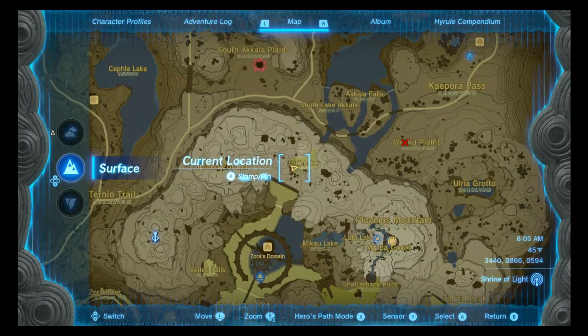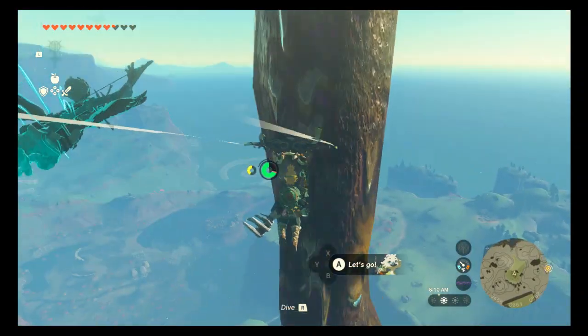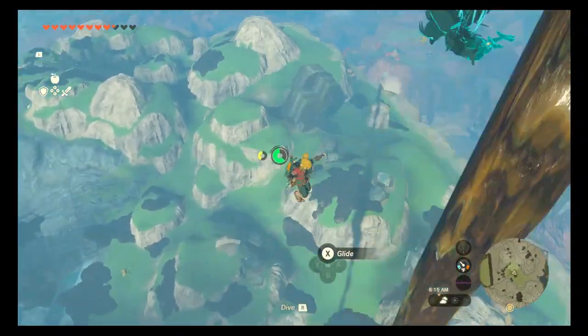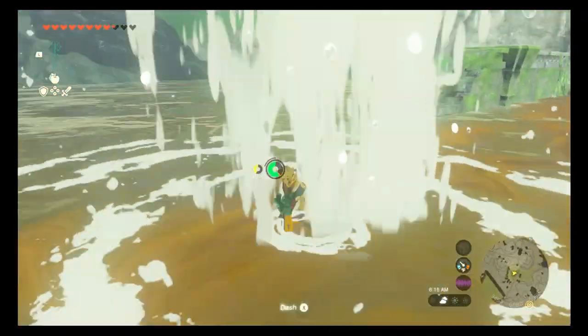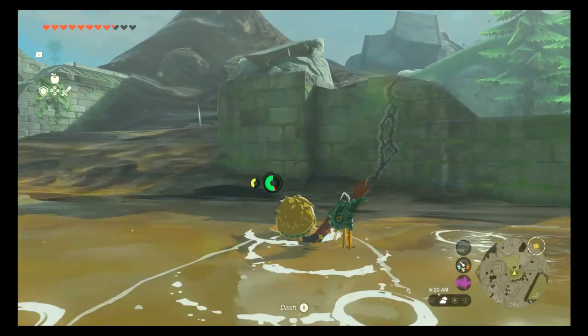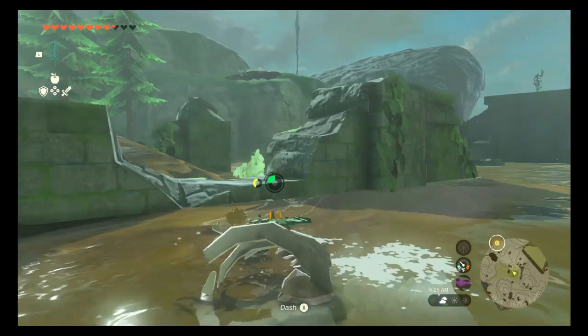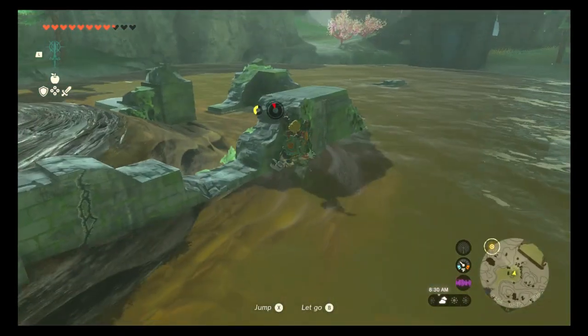So a quick little update on this game: the whole place is covered in like sludge, this green stuff, it's covering the entire place — just all sludge — and the water is polluted. The Zora don't like that, so I'm helping them with their slime sludge problem.